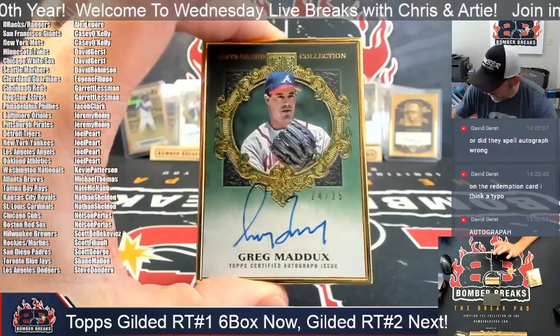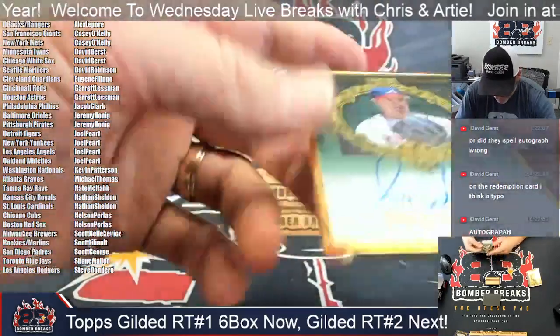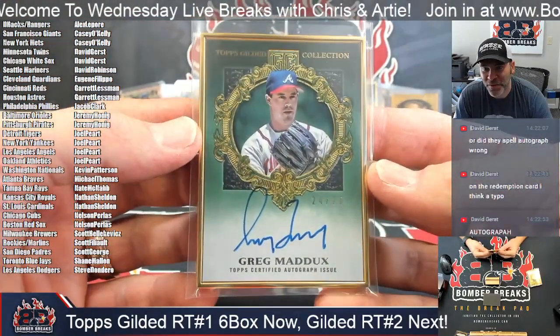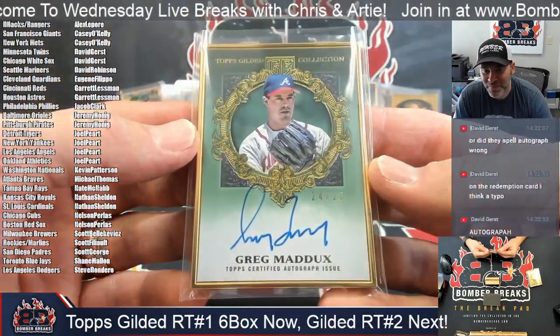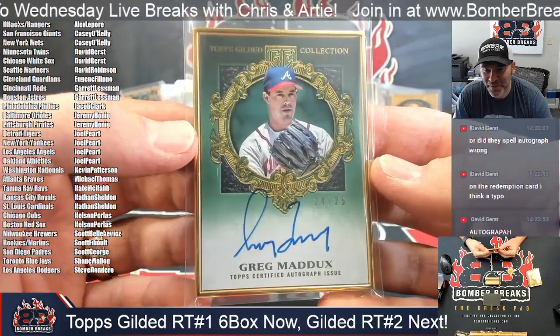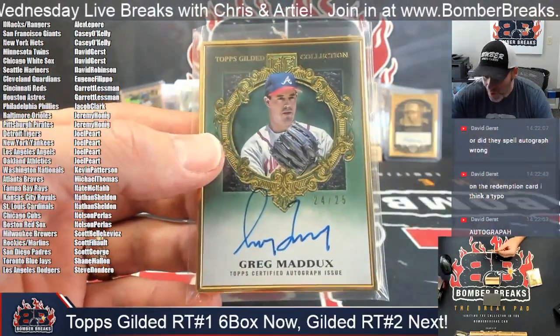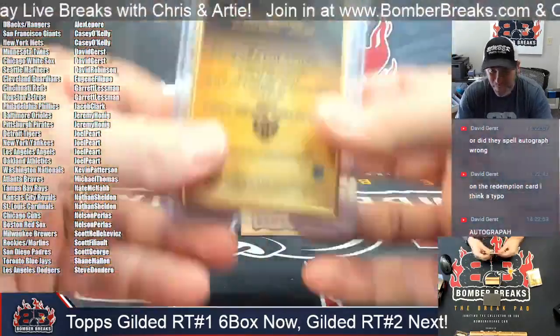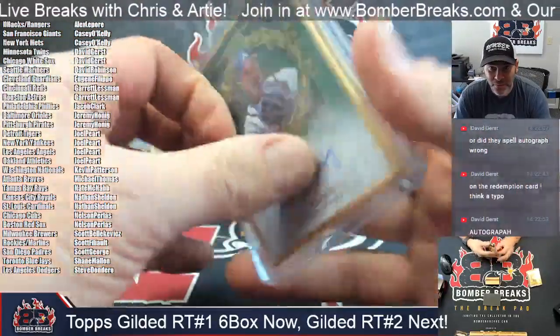Michael Holland — we started with Braves Maddox base parallel and we're going to finish it off with Greg Maddox. I spent a lot of hours watching him pitch as a youngster — I'm sure many of us did. 24 of 25 — boom! Beautiful card. That's a green parallel to 25 on the Maddox gold frame.